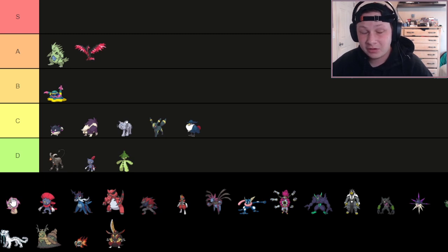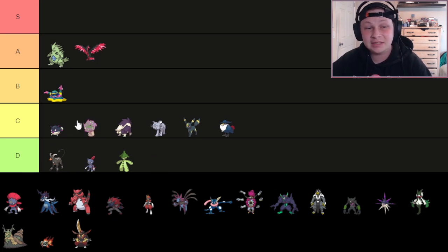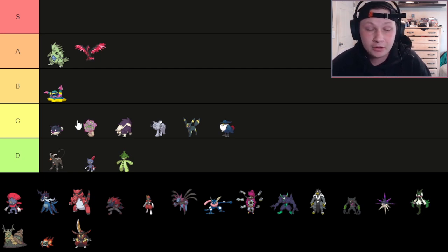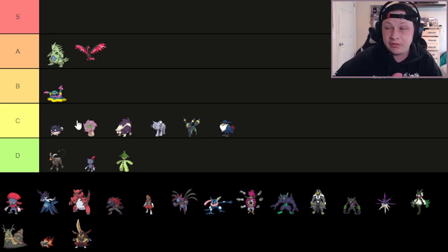Next up, we have Spiritomb. I'm a big Spiritomb fan, but I do have to put it in C tier. The reason is: one, it's a little bit less valuable than Hisuian Qwilfish for what it offers, and two, it gets overwhelmed offensively with no access to reliable recovery and being pretty slow. But for its price point, this Pokémon is really incredible. The Ghost/Dark typing is really good defensively, having only that one weakness to Fairy. It's the ultimate Fighting-type check — it's not weak to Knock Off or any coverage most Fighting types get, since most don't have access to Play Rough.